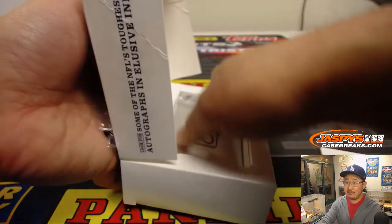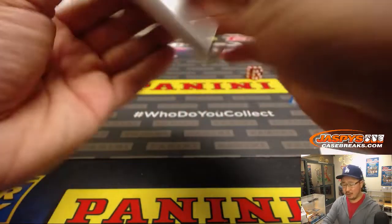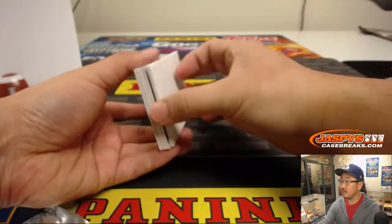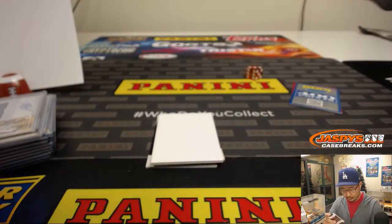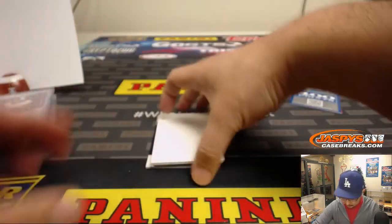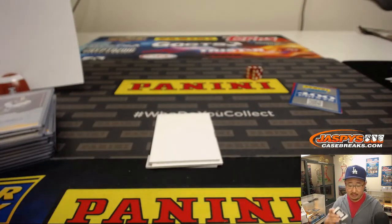And the last box. It looks like that full case break of 2018 Immaculate Football is down to two teams — Buccaneers and Giants. Giants are usually one of the first teams picked up. Here's Keith Marshall — another one for the NFC East, Derek. We got Moritz Boringer — jersey and autograph — for the Vikings, NFC North — Chad.